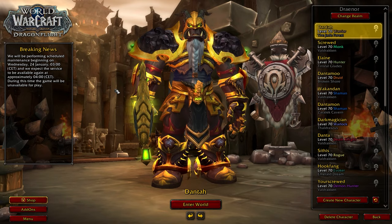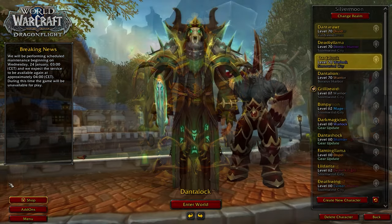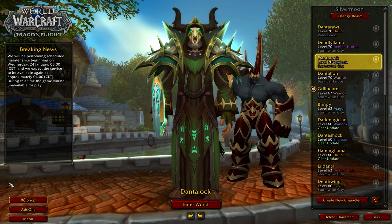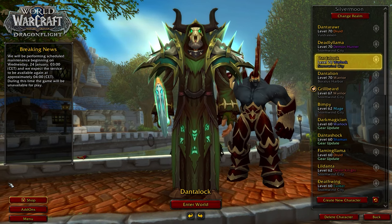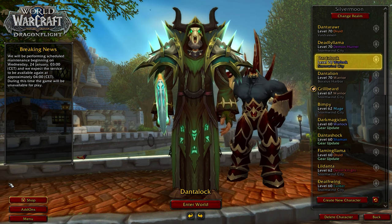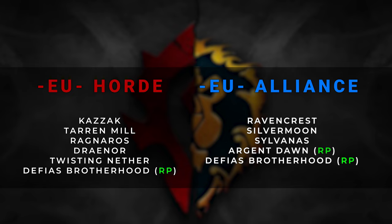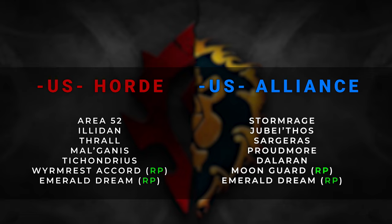For those that don't know what the Horde and the Alliance are, these two are basically the two factions that you can choose from in World of Warcraft. With some servers being one-sided, it makes choosing a server a little bit more complicated, so I'll just put a list of good server names on the screen for each faction, including RP realms for roleplayers. For those that want to look up how balanced a server is, I'll put a link in the description to a website that shows the total population of every server in the game.